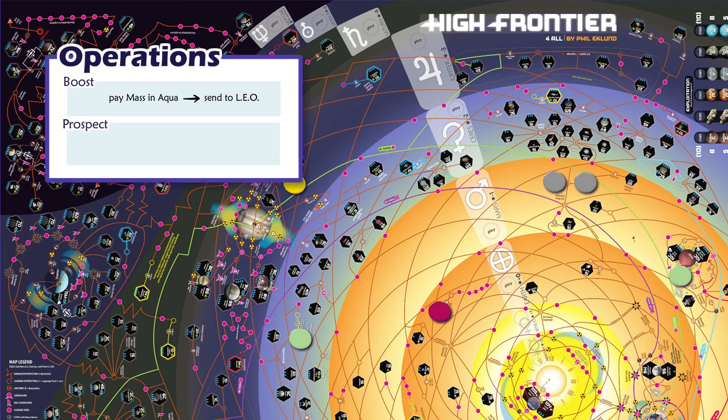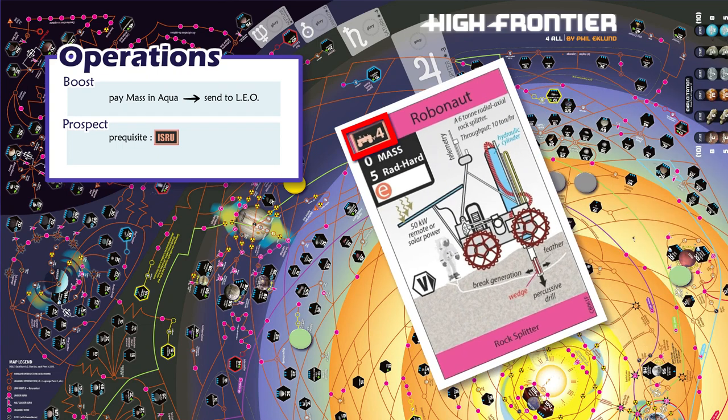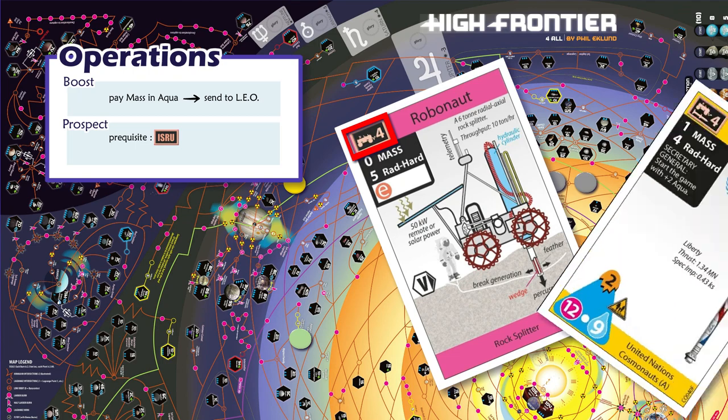Prospecting a site means going to it and looking for resources like water and ore. Only units with ISRU are able to do this. ISRU stands for In-Situ Resource Utilization. This is the pink box you find on the top left of Robonaut and Crew Cards.